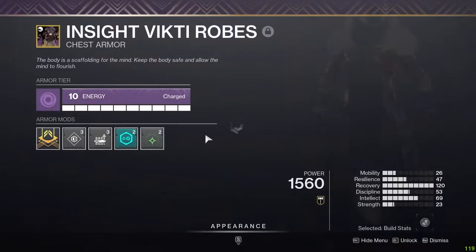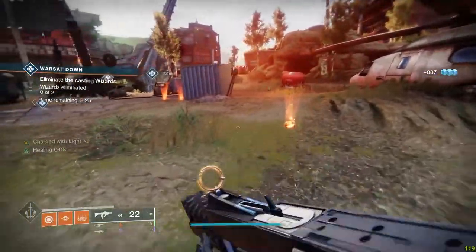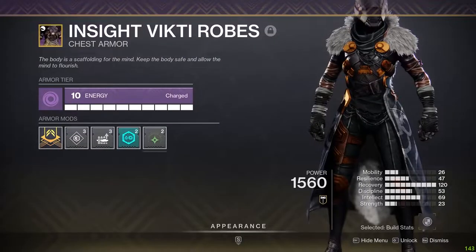And then to be a professional casual who leeches off sweats, put on Elemental Charge — because all the sweats who are running Elemental Well mods will be dropping them everywhere. So if you pick one up, it will give you Charge with Light.